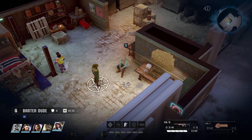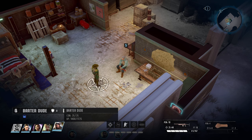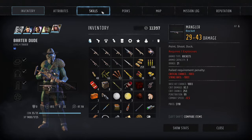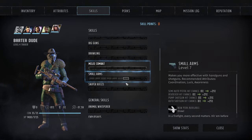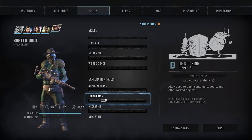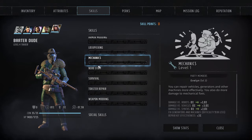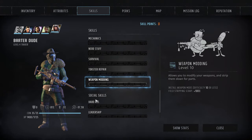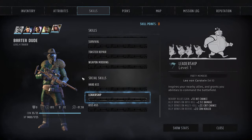Get yourself a mule character. In the ranger headquarters you can basically create an endless amount of rangers. It's best to have mule rangers for the skills that you won't use most of the time, which are armor modding, weapon modding, and barter.